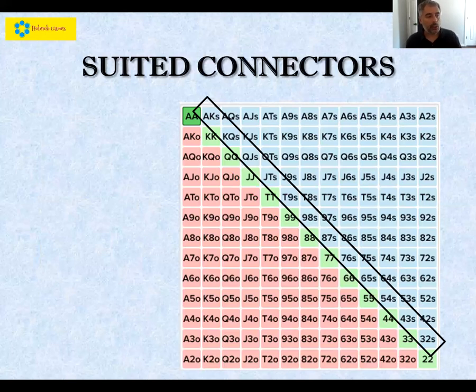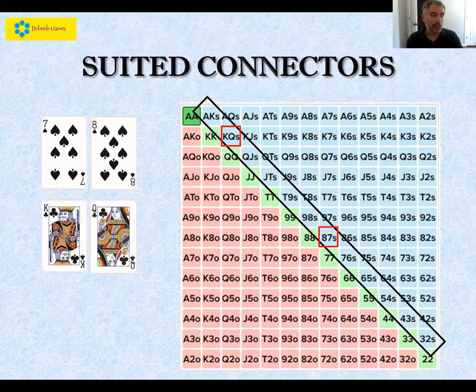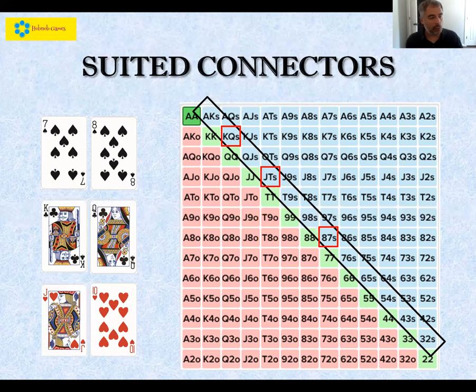The diagonal right above our pocket pair diagonal is another very important set of cards — these are what we call suited connectors. They're suited because they share the same suit, and connected because they come one right after the other consecutively. Even if 7-8 isn't a huge hand in absolute value, being suited gives it a higher probability of making flushes, and being connected gives it an increased probability of making straights. Combined, this makes suited connectors very powerful. Examples include 7-8 suited, king-queen suited, and jack-10 suited.